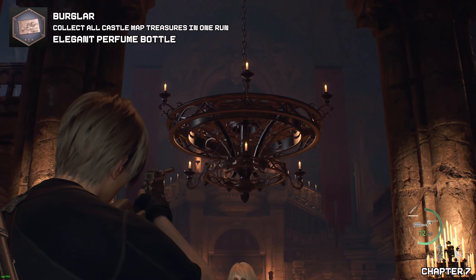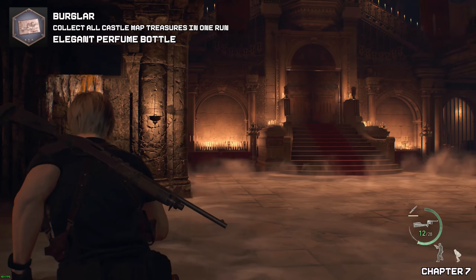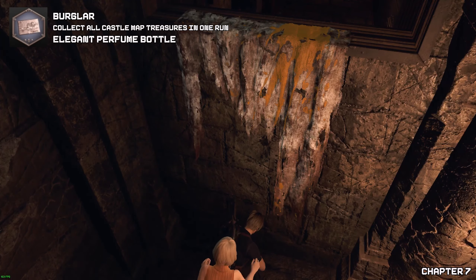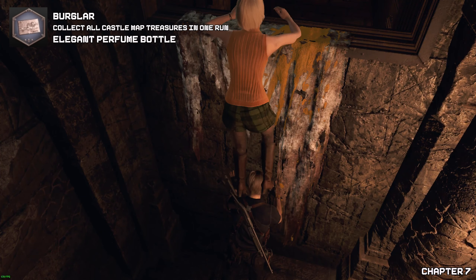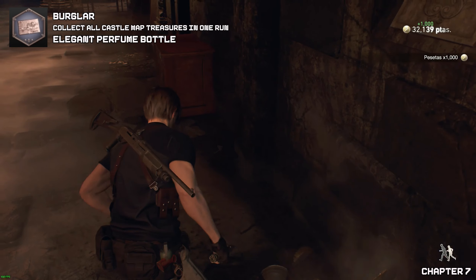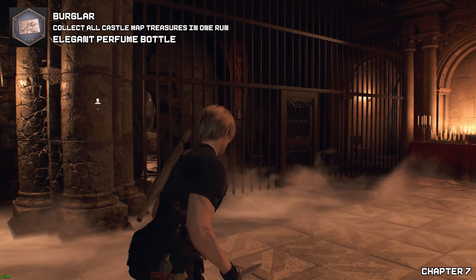Now once we have made it inside the main castle, we need to use Ashley anyway to go across to the next section. Follow this story progression path until we go through the door when Ashley lets us through. Before going through the crack in the wall where we're meant to go, if you head right and go around the back side of the stairway, you will find your elegant perfume bottle.